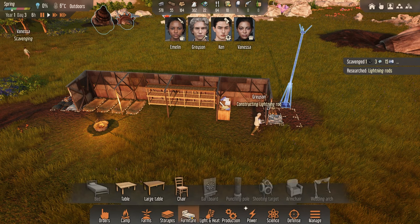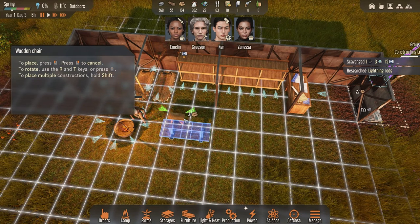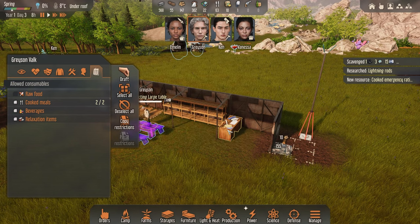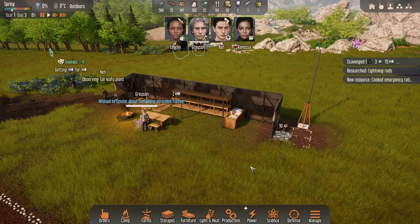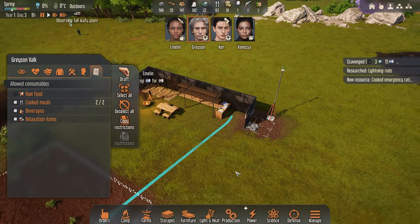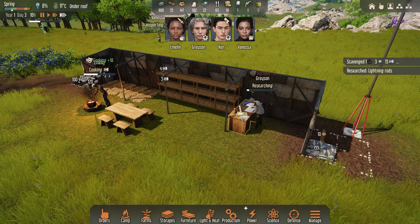Another important thing is to get some furniture — a lot of people like to sit and eat at a table, so we'll get that popped down close to the fire. Emelyn's cooking now. Grayson has just finished the lightning rod so I'll keep him nice and safe. Once he's finished making that beautiful desk — oh, he's whining about being stranded forever. He's going off to research a tree, but I really really want him to get straight on to researching weapons as fast as possible.